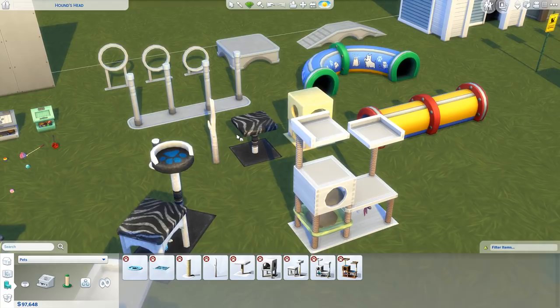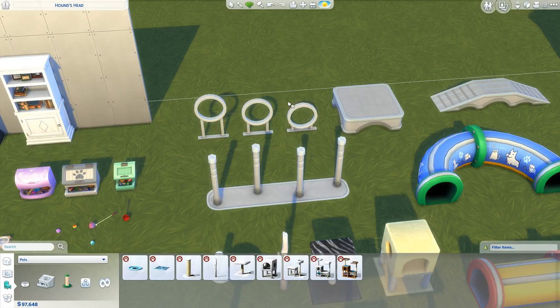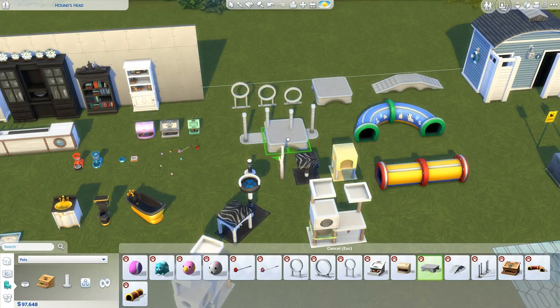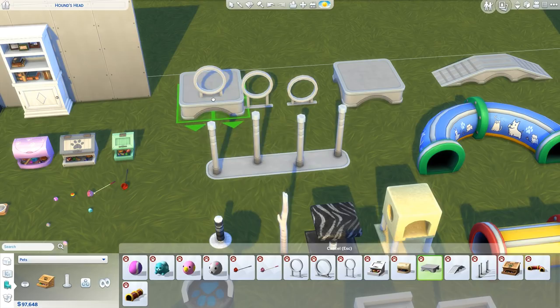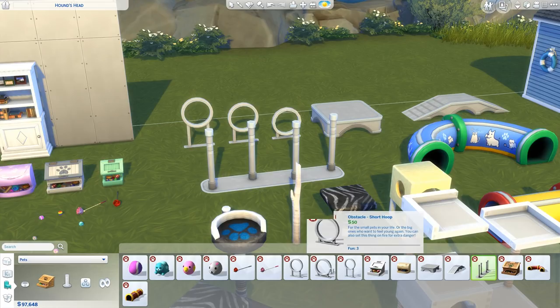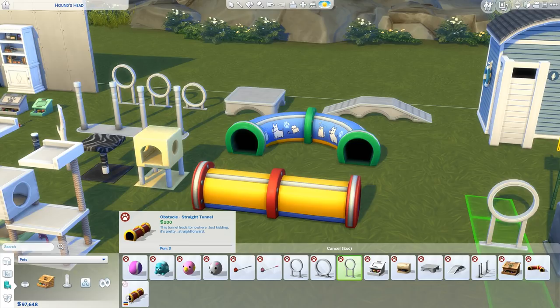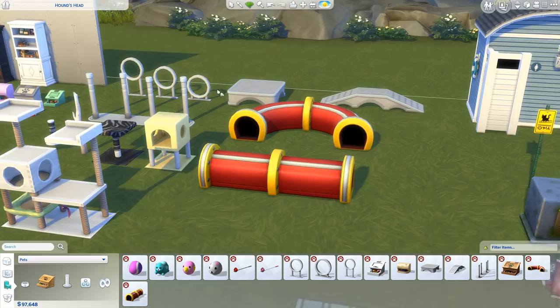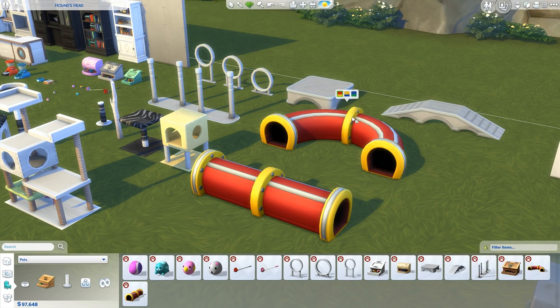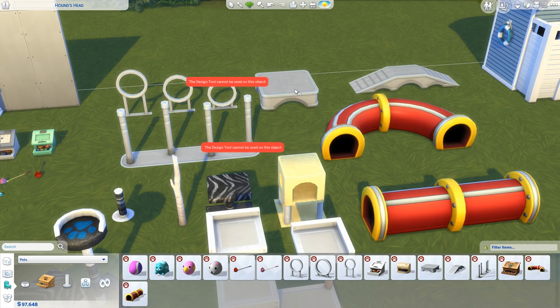Around the back we've got all the agility and obstacle course stuff for cats and dogs — I assume cats can use this too. The only disappointing thing about these is that, while they have really cool gameplay with the cats and dogs running through them, jumping over and through the loops and hoops, there are literally no color choices on any of them. They're a really boring gray color and I don't understand why. And then the curved tunnel and straight tunnel do have three color choices, but weirdly they don't even match with the rest of the agility set — there's not even a white-gray option to go with those.